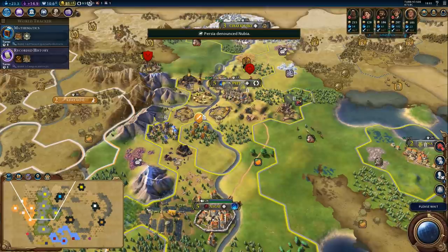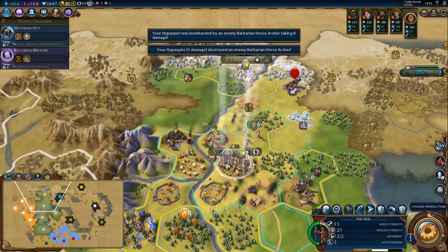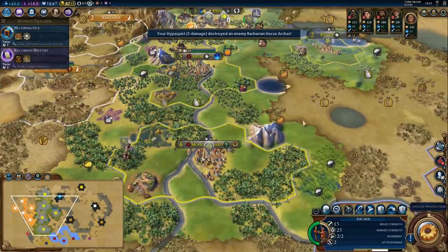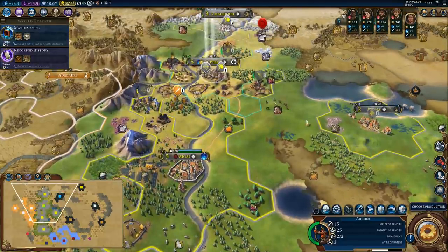Persia denounced Nubia — yeah, they are denouncing each other as well. Friendship is overrated, clearly. He's down. We got one more and then the actual barbarian camp. However, I'm going to make a cut here and continue in the next episode. Thanks for watching — let me know what you think about the current state of Civ 6 so far. I've got my own thoughts, as you probably figured out by now. Thanks for watching and I'll see you next time. Bye-bye.